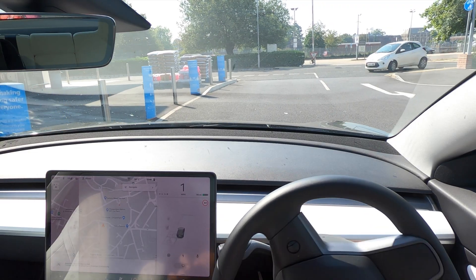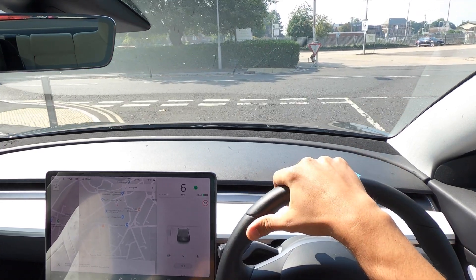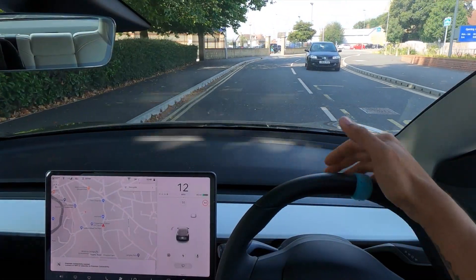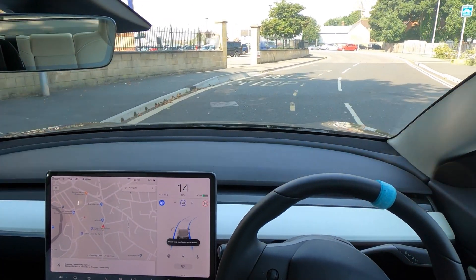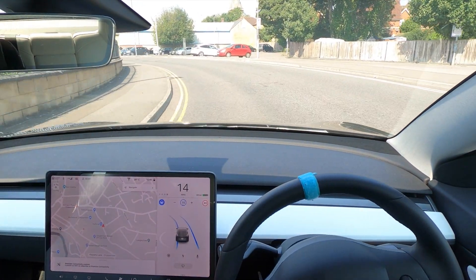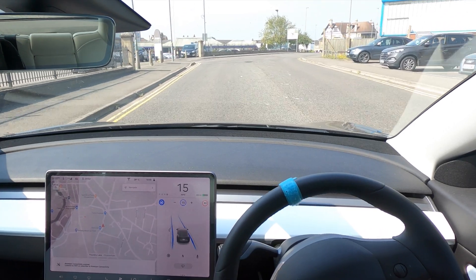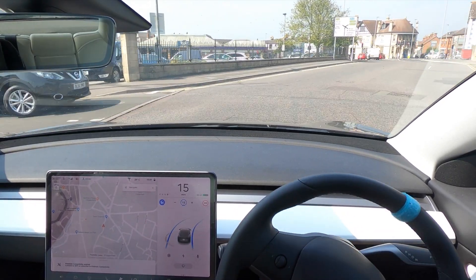This is software version 2020.28.6. To be honest, not much has really changed in quite a while. In this software update it was literally just some more language support, so nothing really new to shout about. But today I thought we would go around Chippenham and show you what autopilot is currently like driving around a town here in the UK. I have driven autopilot a lot around Chippenham before, so I know kind of how it does, and where it will and where it won't work.